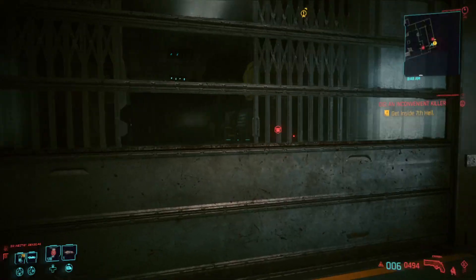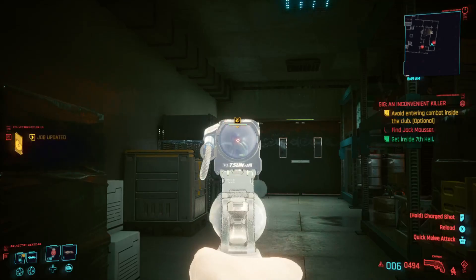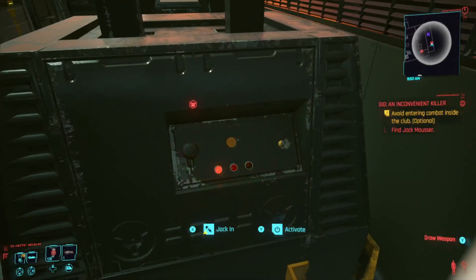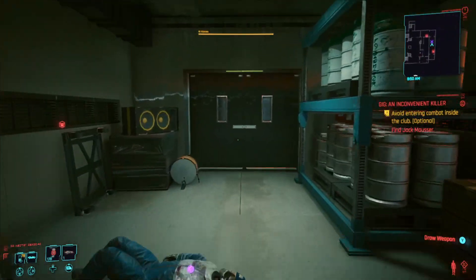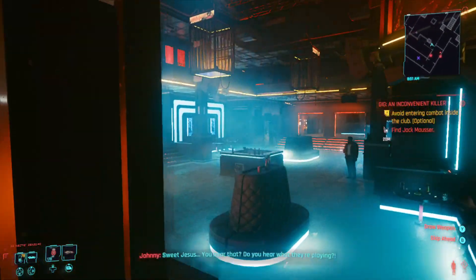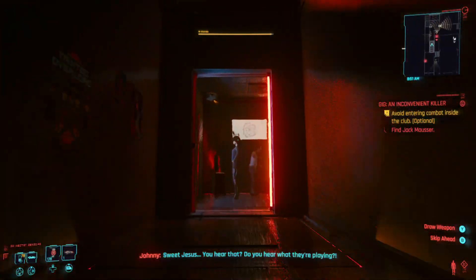You might want to equip something silenced, or just give this guy a rear naked choke rather than assassinating him. The first terminal with zero requirements that can give you legendaries is this forklift here. The next one is straight through the double doors, left through another set of double doors, then left again through a single door.